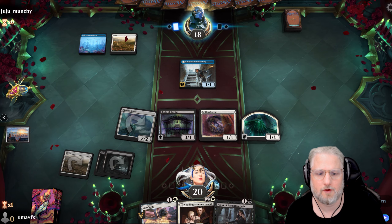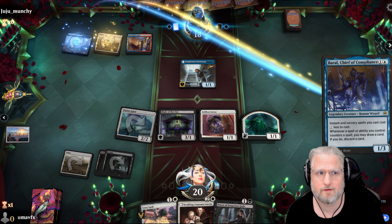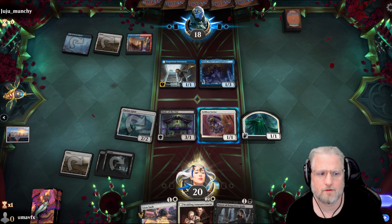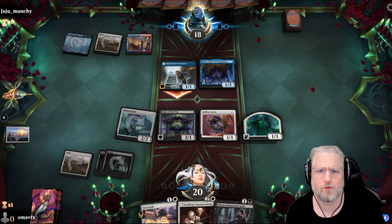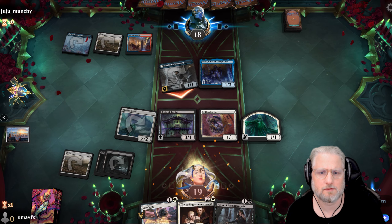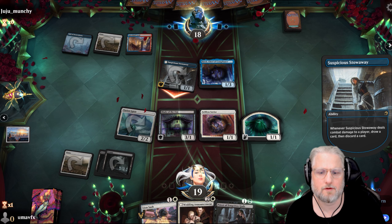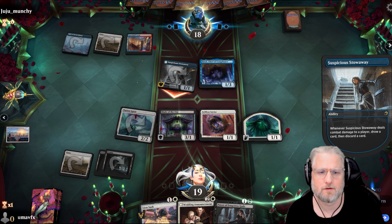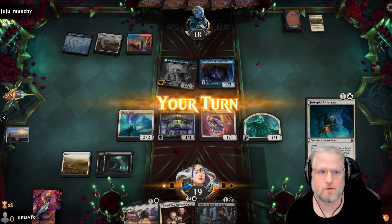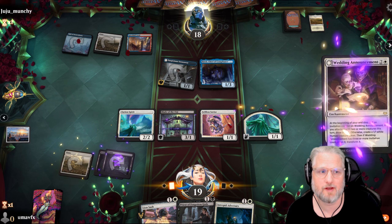Wedding Announcement - untapped white mana next turn will be kind of sweet. That's good, I'm fine with this. That's madness - oh wow, sweet lord, that's greedy, I like it. I'm gonna go in with our guys, I can't even block this guy. My turn - since I can't double spell I might as well play out the Wedding Announcement and wait for better times.